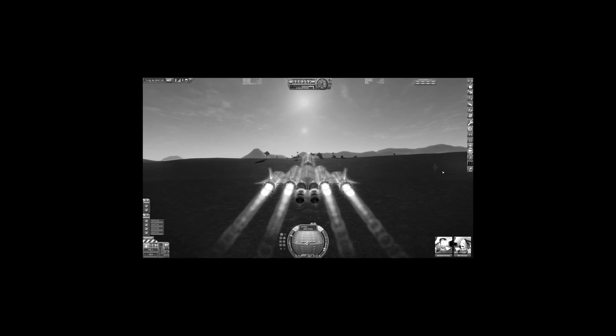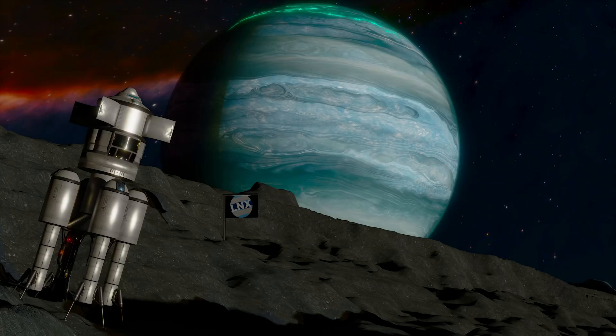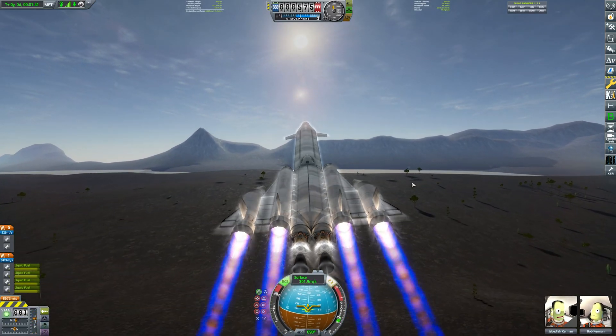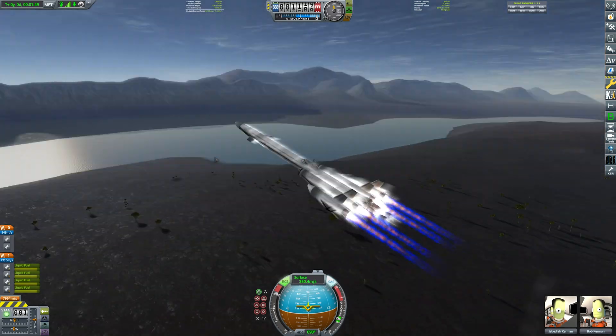Two videos ago, someone called Thomas Orchard created some amazing art of the gateway mission in Blender. So here it is on the screen now — big thanks to him. Anyway, on with the video. It looks like I can't fly without stability assist. We're just going over the forest of Kerbal. I got rid of that massive red thing from last episode — I completely forgot it was there by the time I started recording.